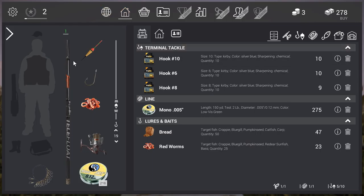This is our inventory — what we got in our basic package. It's a Telefloat rod with a bobber. We have different hooks on the right in three sizes, different baits — bread and red worms — a reel, the fish stringer we bought, and a line. That's basically all we have and all we need in the beginning.